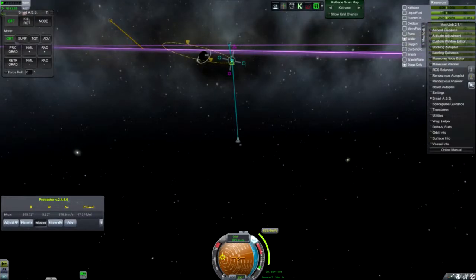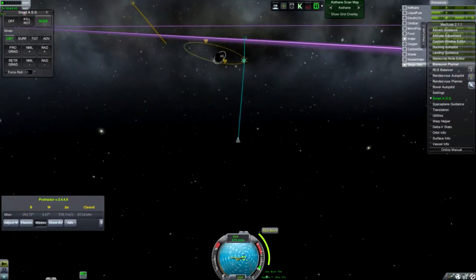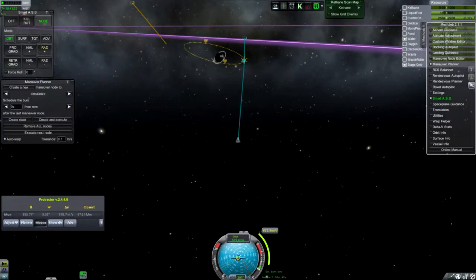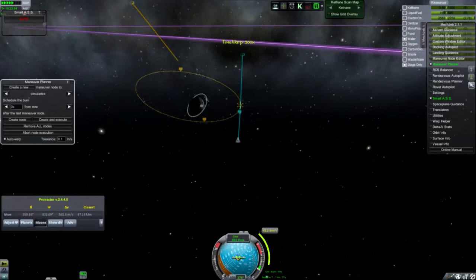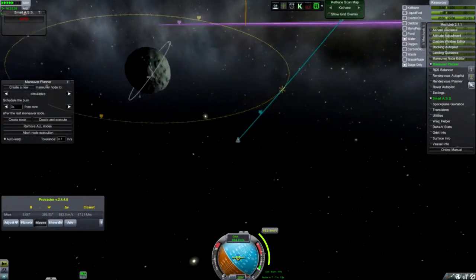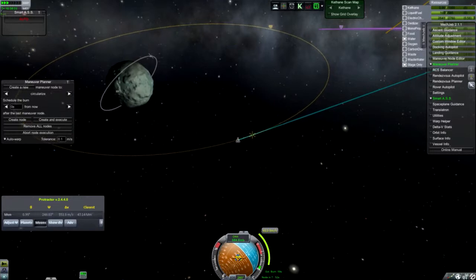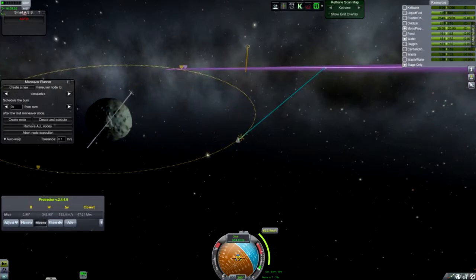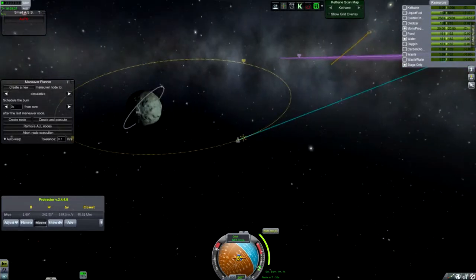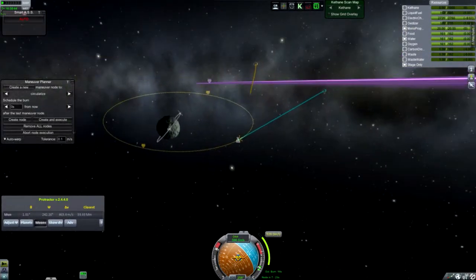I have managed to get this ship with my Cethane thingy into bloody orbit and we are heading towards Minimus as we speak. I've got another one-minute burn to circularise it and that will be that. What I'm doing is I'm using MechJeb, because A: I'm lazy and B: I'm lazy. I've got another minute burn and I need to have enough fuel for it because I didn't save again.